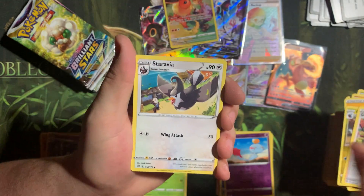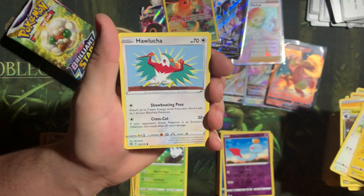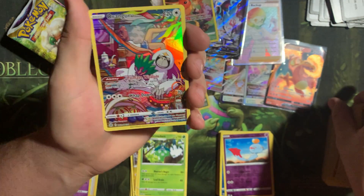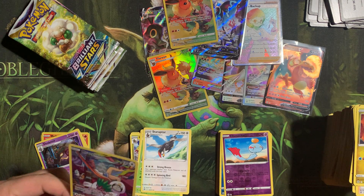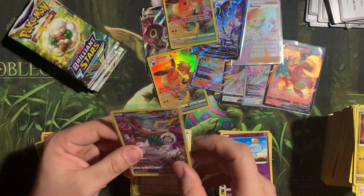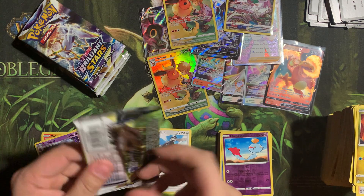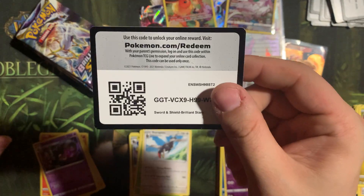Gabite, Gloria, Staravia, Bidoof, Electabuzz, Halucha, Boisel, Gable — oh, nice! Oranguru Character Rare! Heck yeah! When I opened the Emax Climax box, I couldn't remember Oranguru's name — it just absolutely slipped my mind.